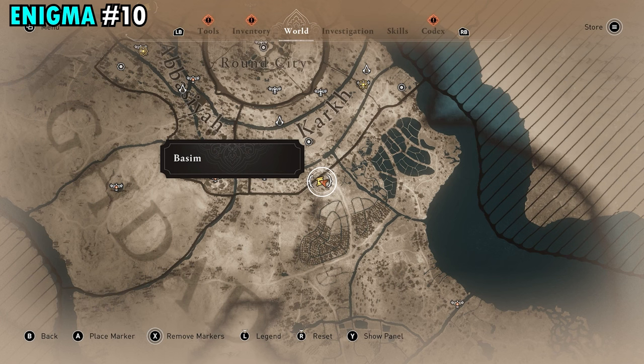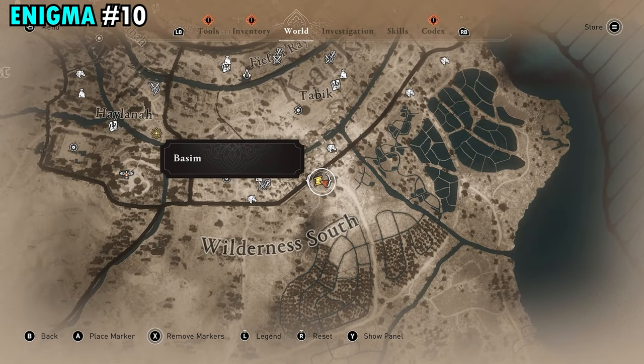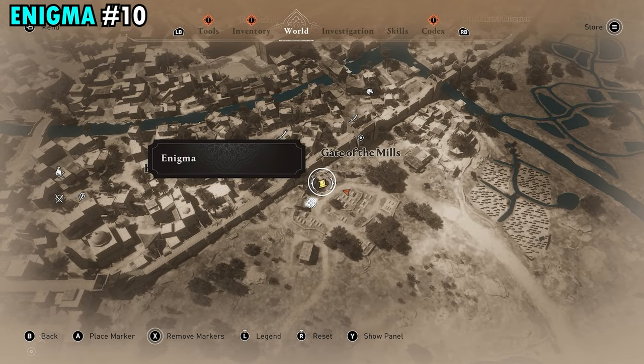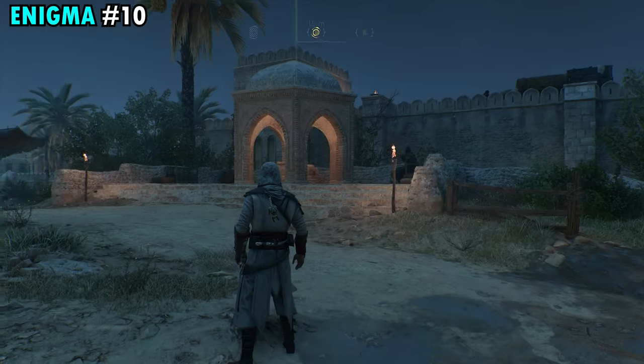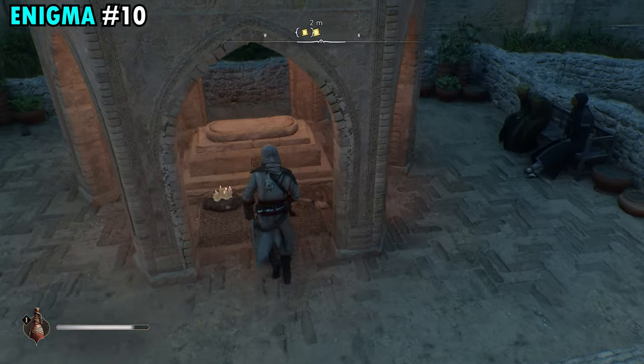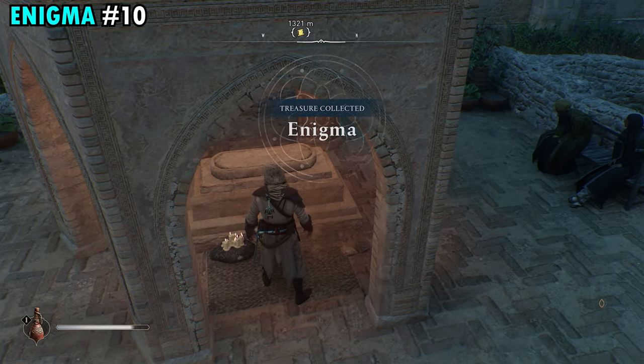Enigma number 10 is going to be found just south of Kark, right at the gate of the mills. Come right here to this gazebo we have marked on the map — make your way into that gazebo and you're going to find the scroll lying right here on the ground.